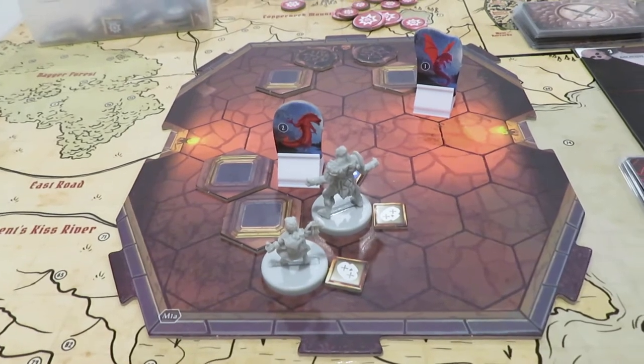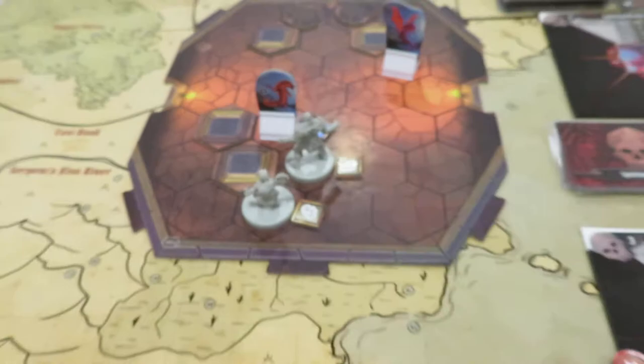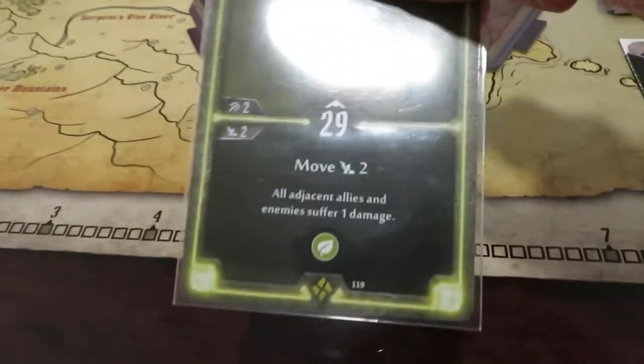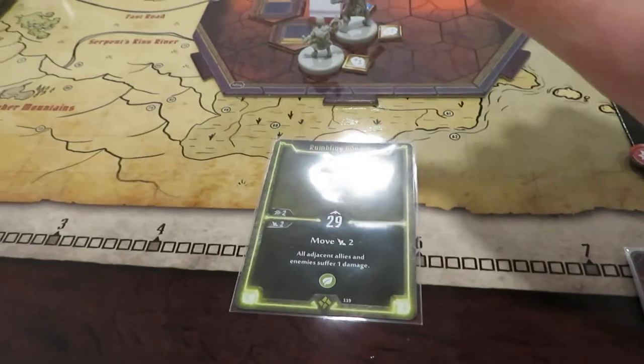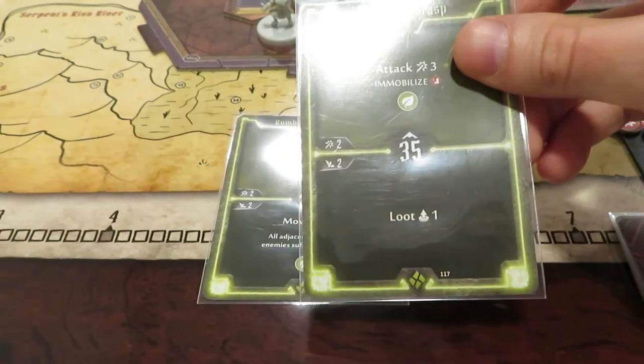They are both drakes. One's a spitting one, one's a rendering one, and one already has three damage. So let's do our best to take them down. The cards I'm going to pick this time are going to be the 29 — I want to use the move two, where all adjacent allies and enemies suffer a damage. I like that one. Plus I go early. If I'm close enough I can do the attack three, which is also a nice combo.